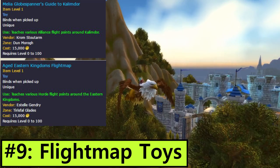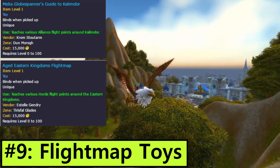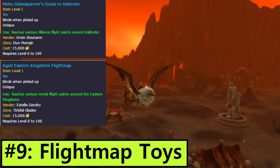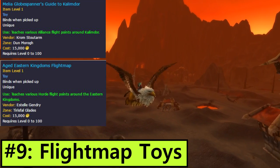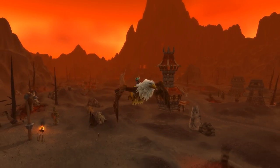Because it's a toy, once you have it you can then learn those flight points on every alt you have or ever make forever. They cost 15k gold each, and there's a version for both Horde and Alliance, so if you want both continents unlocked for both factions it'll set you back 60k. This is a really useful perk for anyone leveling a new alt from scratch, and a healthy sized gold sink at the same time.